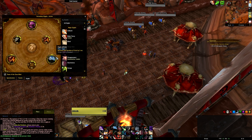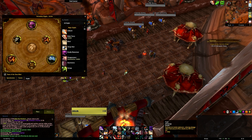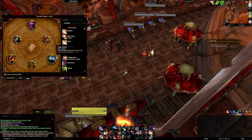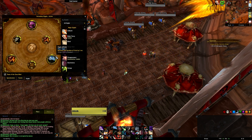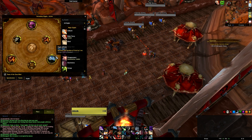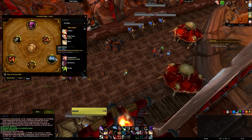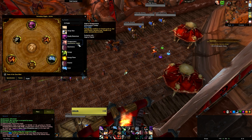Glyph of Feint is a must in my opinion. Feint does cost energy, but it's one of our most powerful abilities — especially in heroic and mythic content where you'll use it constantly. The extra two seconds it provides covers you even more. Dead DPS is no DPS. Most things that can kill you in Highmaul are AoE abilities, and Feint reduces that damage significantly, making your healer's life easier while making you an absolute badass.